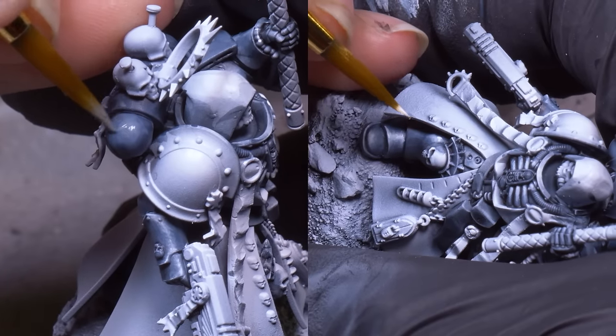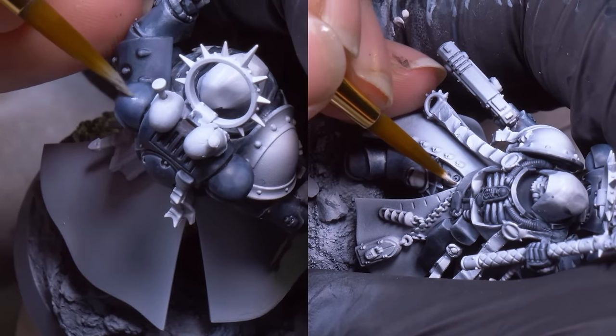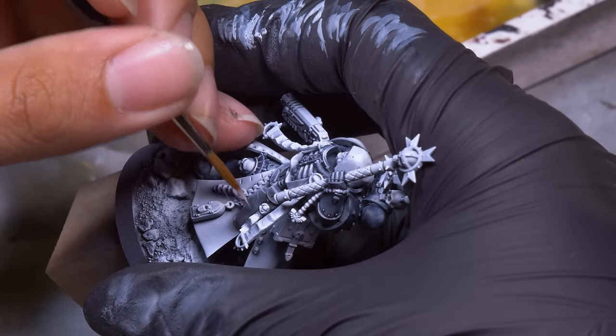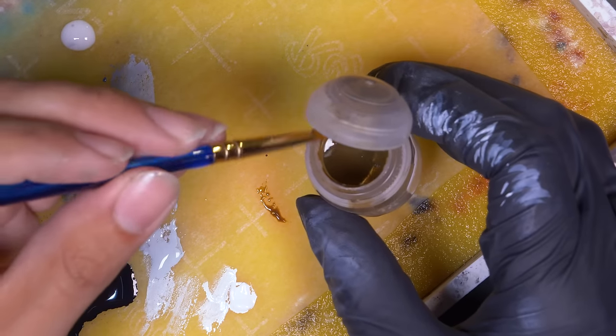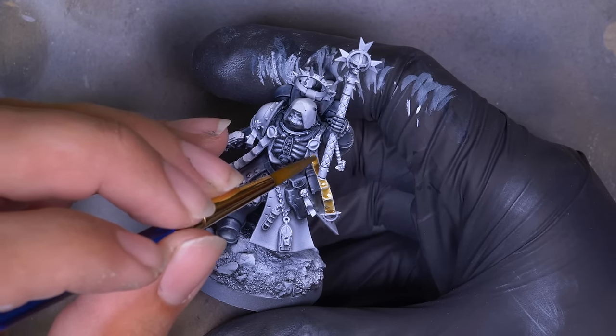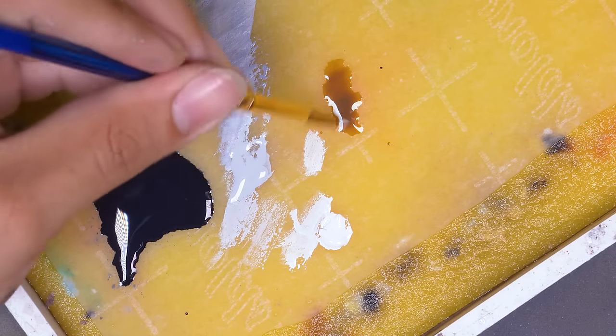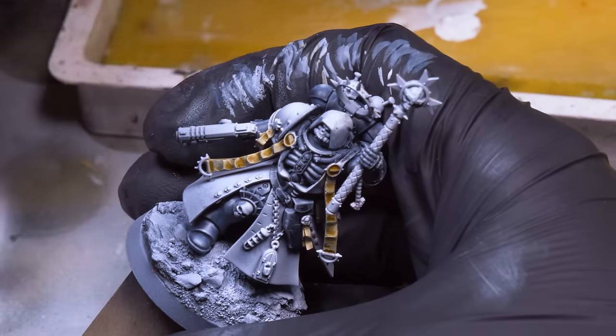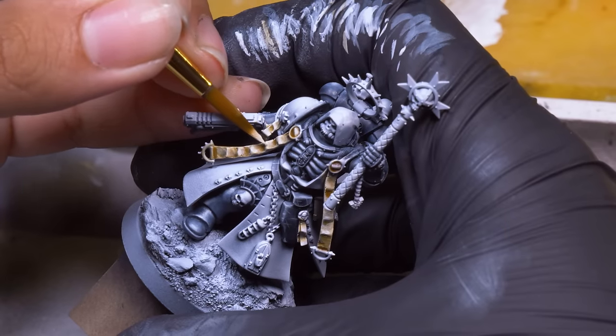Anywhere in the armor I thought would be reflecting, I added more highlights of gray until I made it all the way up to pure white. I also painted his holster, book, and belts black. For the purity seals, I use Games Workshop Skeleton Horde — a tan contrast paint thinned down — it's great for aged paper. One of my favorite ways to paint is to start with a contrast base and then do some more standard acrylic highlights on top. It lets me get some pretty sharp results in a small amount of time.